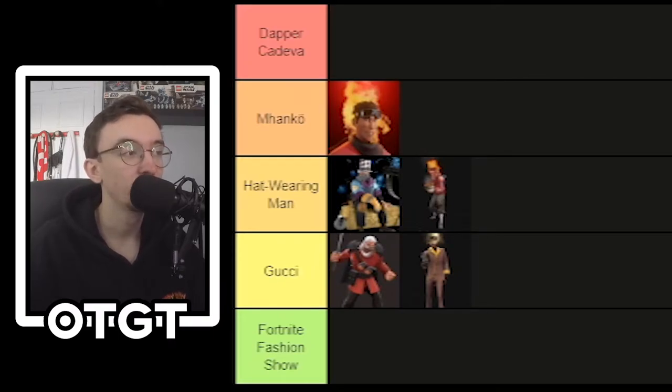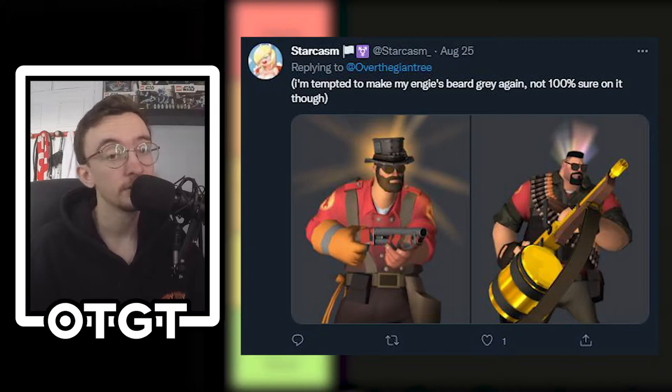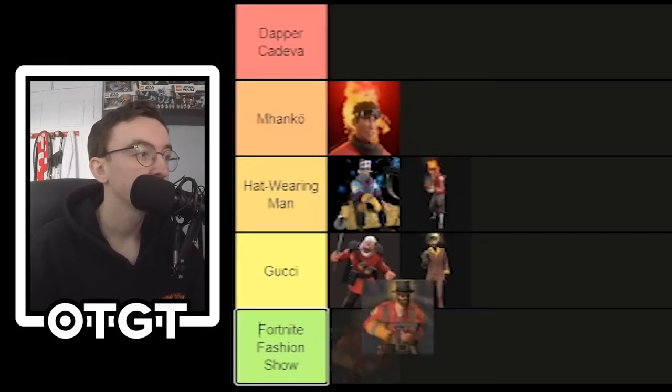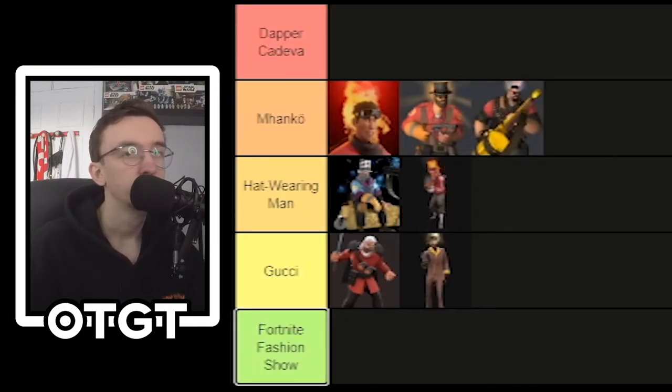Next we have Star Chasm, who submitted two loadouts. His classic Star Chasm Sniper loadout is very iconic to his brand — I like it, it's a nice loadout, not too over the top, it looks like it's meant to be an outfit that works. That's going in Manco next to Inferno. His Heavy loadout is also very nice — the beard and hair combo is great, and the camera on the sleeves makes him feel like some sort of special operative. Again, Manco — you've smashed it, good job Star Chasm.